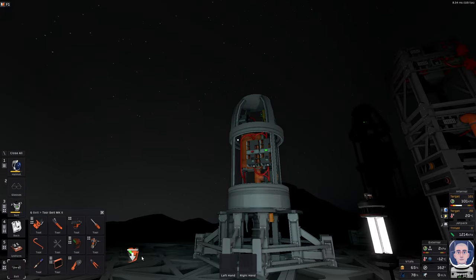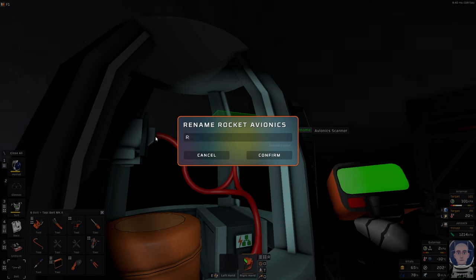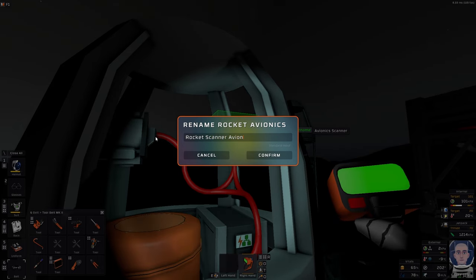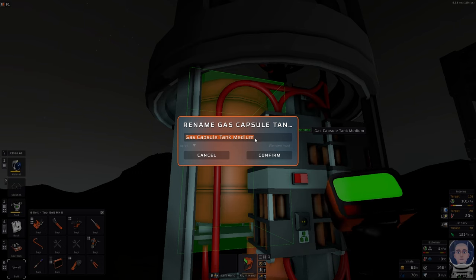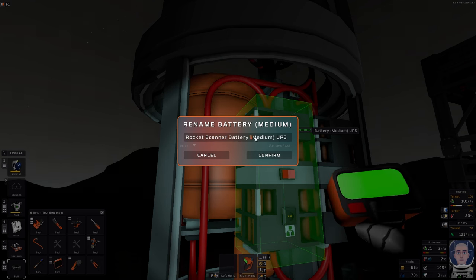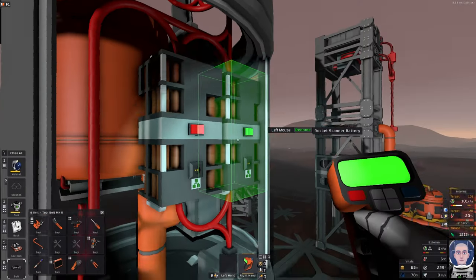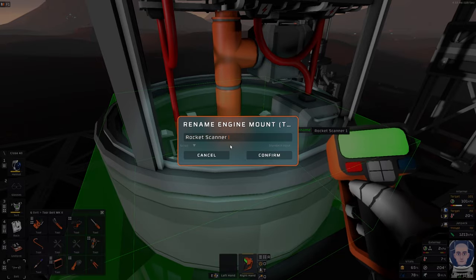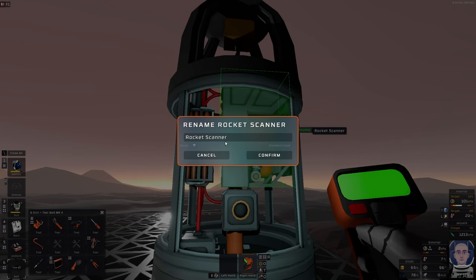But before we get into all that, we want to name stuff on the rocket. Take our trust labeler, fly up to this one. We're going to take the avionics and call it 'rocket scanner avionics', and we're going to copy that because we'll use it quite a few times. Let's take the fuel tank — just call it 'tank' — and take the battery. Remove all this, we don't need that anymore. We want the medium called the same thing, and of course the engine itself and the scanner here, which we'll call 'rocket scanner'.